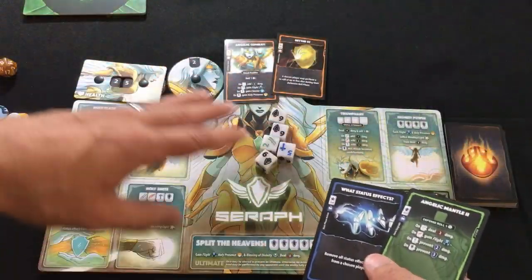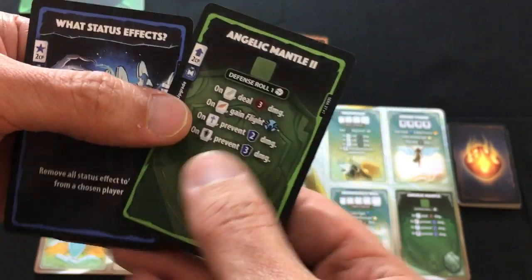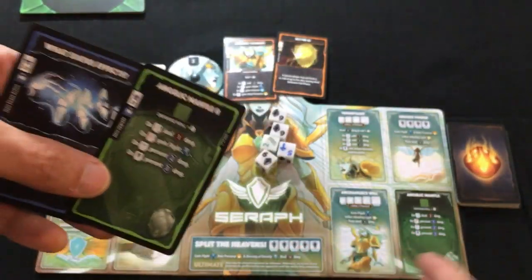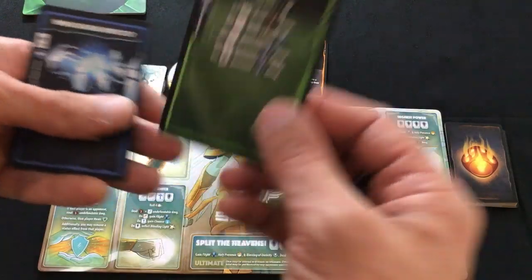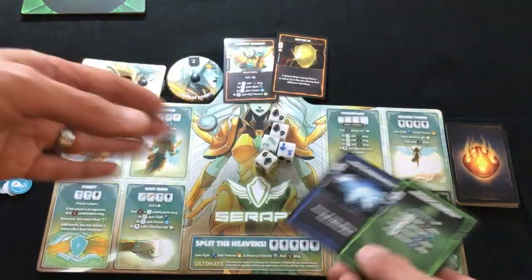I also have the Seraph over here with the same basic setup. She does have a blue main phase card, just to show you what it looks like. She also has an upgrade card, which is again played during your main phase, but it goes onto your board because each player's board has these spots with different combinations of dice rolls you can get. The upgrades go right over those spots and improve the way those particular rolls work.